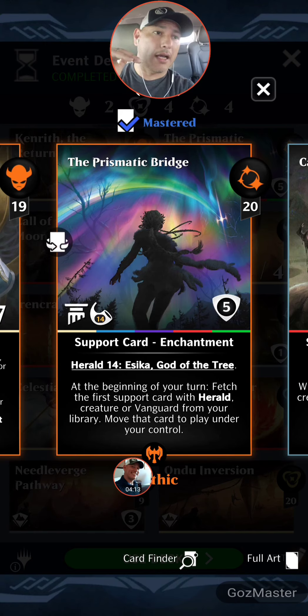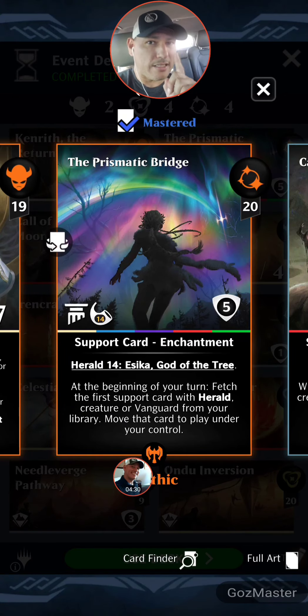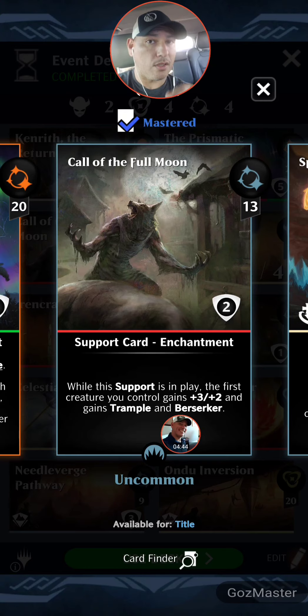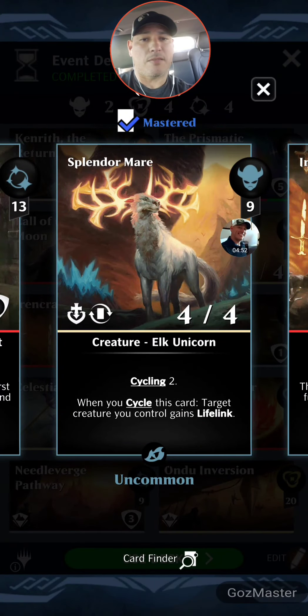I'm going to show you my peasant build — this is not a top-tier build, it has a couple more rares. With all the cards in standard as of this recording, next week we should be getting Strixhaven, but as it sits today, here's what we've got. Call of the Full Moon: 13 mana, support enchantment — while this support is in play, the first creature you control gains plus three plus two and gains trample and berserk. When in combat mode it gets first strike, so it should be doing serious damage. I love Splendor Mare — nine mana lifelink, a four-four Elk Unicorn.